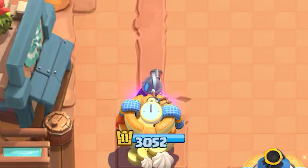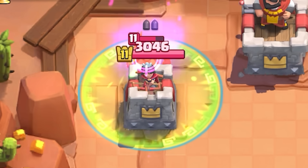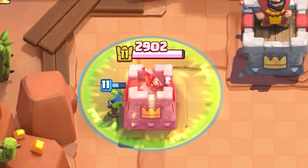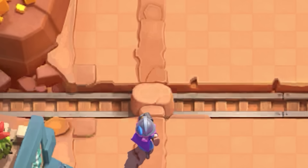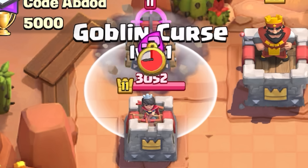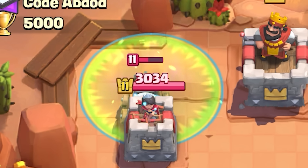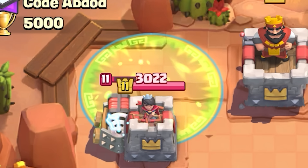Goblin Curse is surprisingly a very good synergy because with it the Evo Musketeer would deal Rocket-level damage to troops, taking out an Executioner for six elixir while keeping a full HP Musketeer. The damage is still less than Rocket, so don't expect to be taking out Sparkies with it, but anything below that is possible.